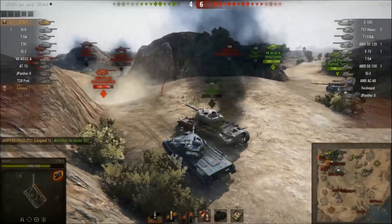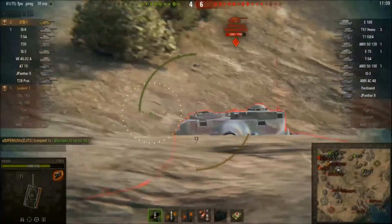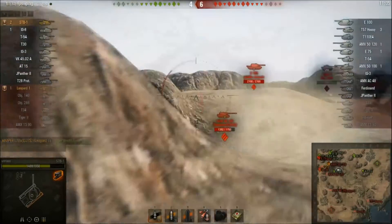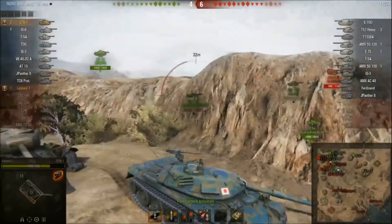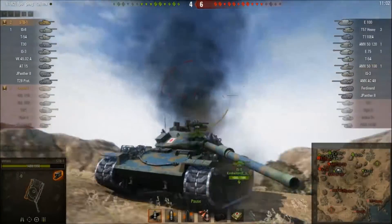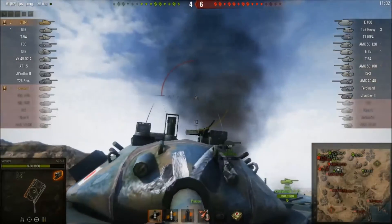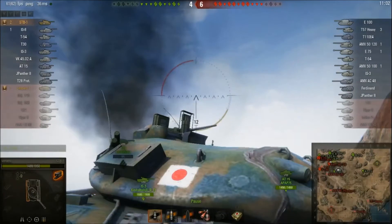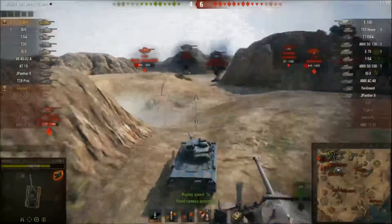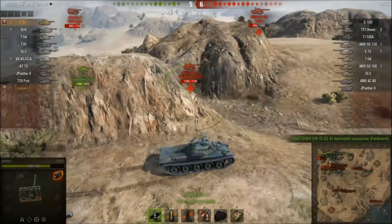The 50 120 hits Vanaz, but bounces off the pretty respectable and glorious turret on the STB-1. Some nice gun depression too, as you can see. The turret kind of reminds me of a Russian tank — not as rounded as a Russian tank, but it's pretty strong, just like those ruskies.